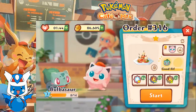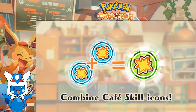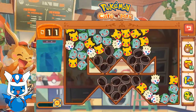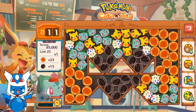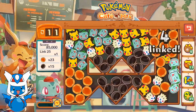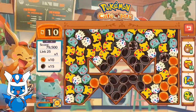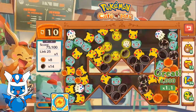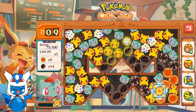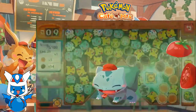Order 316 — Bulbasaur wants a little salad. Let's let Bulbasaur handle it. We got olives, we got caramel for this salad for some reason, and we gotta get a link of 25. For a stage like this, honestly, a link of 25 is probably not gonna be all that easy, because we have a bunch of stuff in our way. So that's gonna kinda suck.